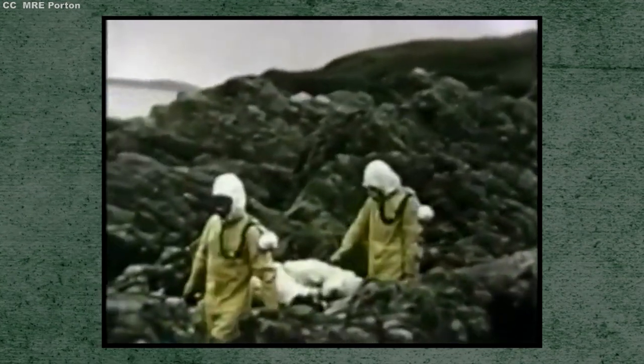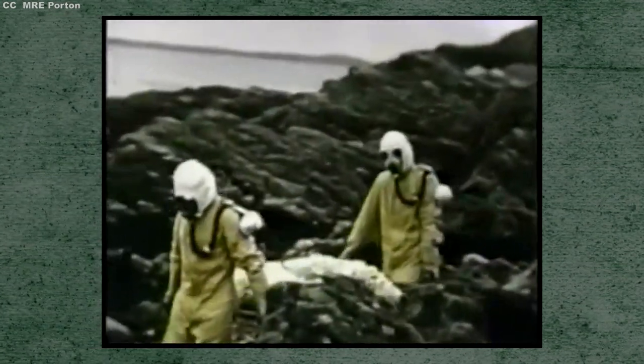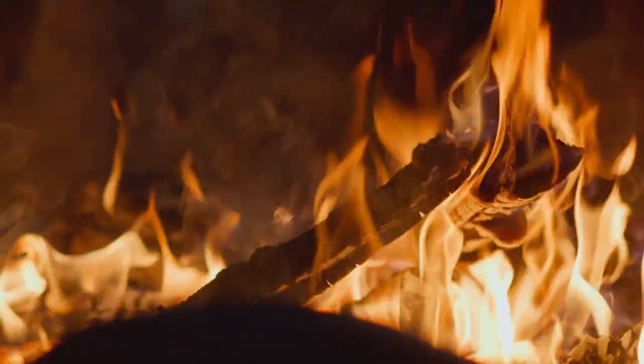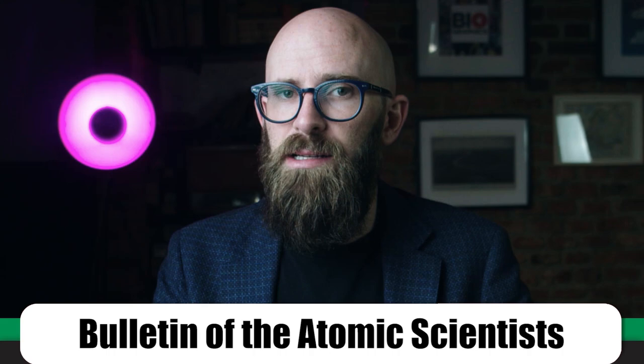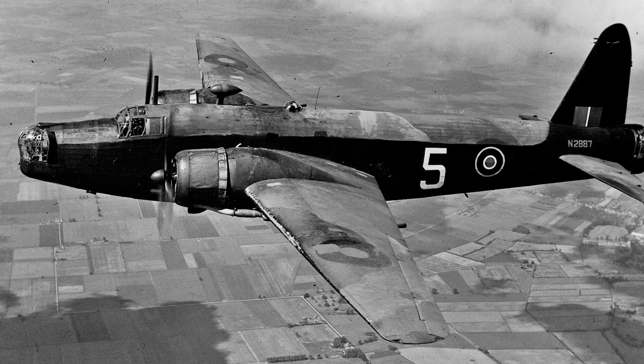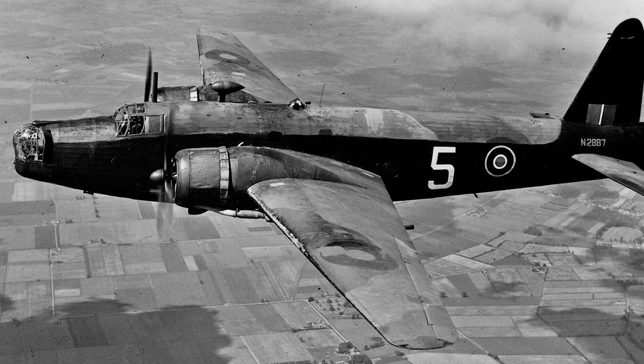On July 15th, 1942, a small bomb was placed 90 meters away from the first batch of sheep. In footage declassified decades later by the Ministry of Defence, you can see the crack as the bomb goes off and small puffs of white haze drifting on the wind — looking almost laughably unimpressive. But those white clouds were nothing but distilled death. Of all the sheep included in that first test, nearly 90 percent died of inhalation anthrax. Bodies were disposed of — set on fire or buried deep underground on Gruinard.